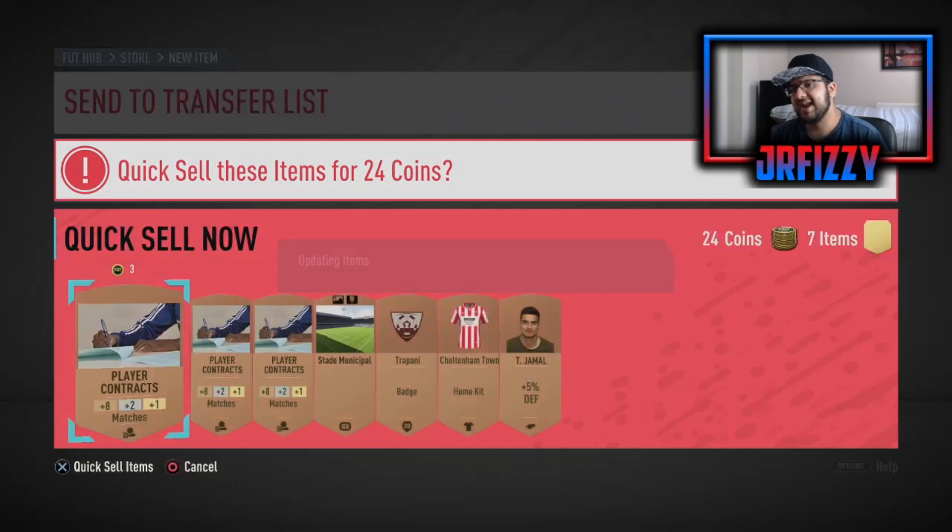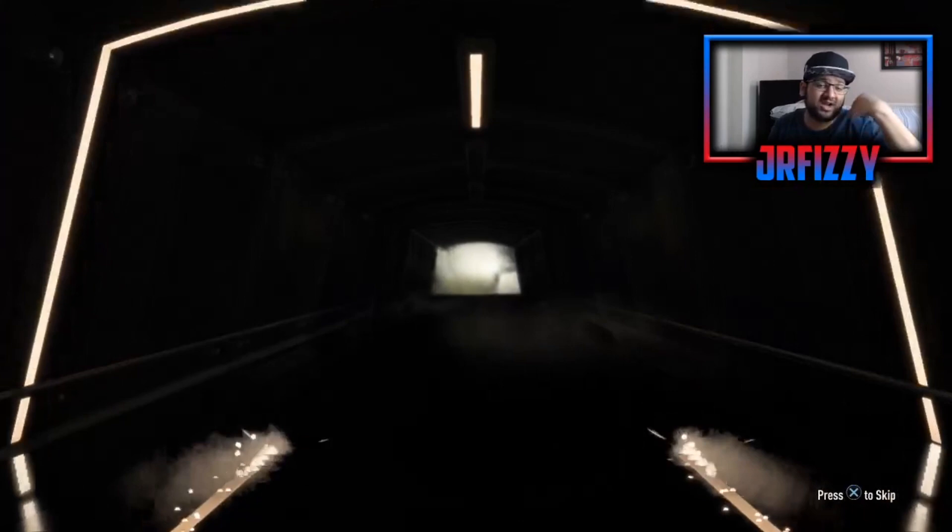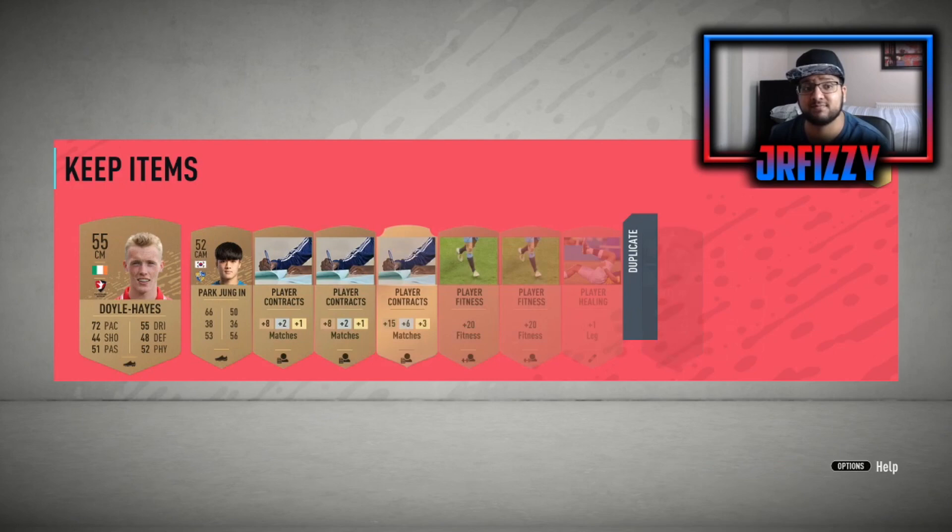A lot of you have an advantage over me because I'm starting with 20,000 coins — you guys probably have 50,000, 100,000, even 200,000 coins and loads of players in your club. I'm not going to be using any of the other players I have in my club. I'm focusing solely on the CSL. I won't be doing any other League SBC for the time being — just for the sake of this mini series — which is why I completed what I had this morning to start from the beginning.